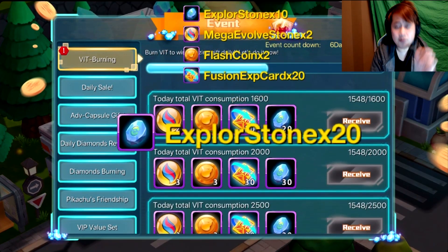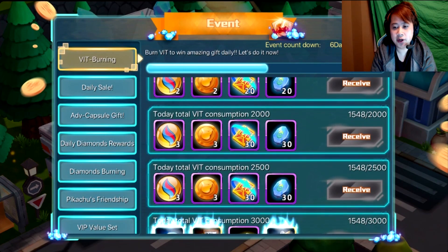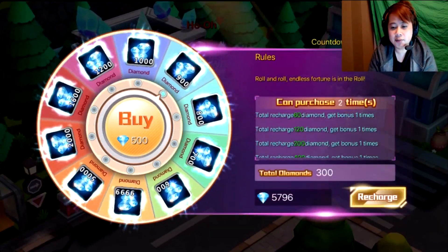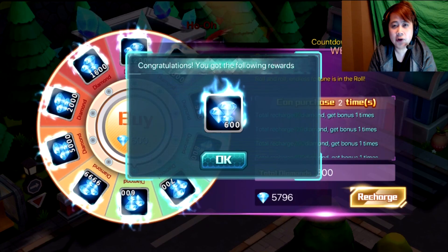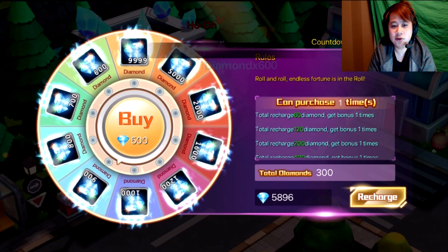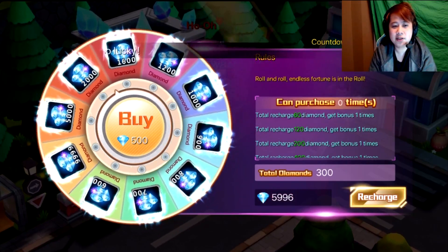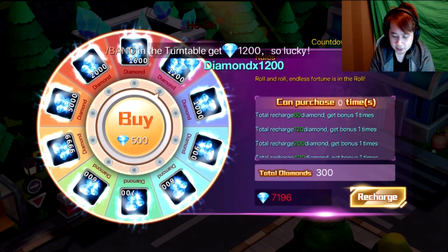As you can see here, we need just a little more and then we're going to be able to get some of the things here — these are the energy, right? The best is to get to 2,500, so we need to get a lot more. Let me spin this thing, I want to get some diamonds. I've been lucky enough to get like 2,000 — that's the maximum I've ever gotten. But if you spend 500 you get 600, that's still good, at least you're getting 100 more. We keep getting 600. Our luck gave us 1,200, so that's not bad I guess.